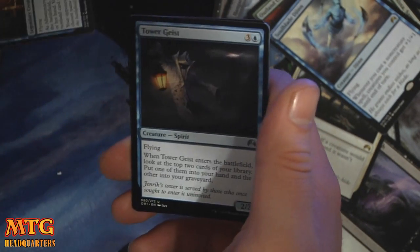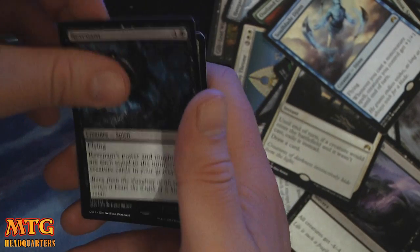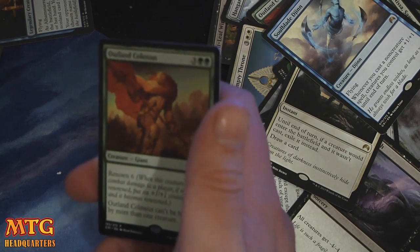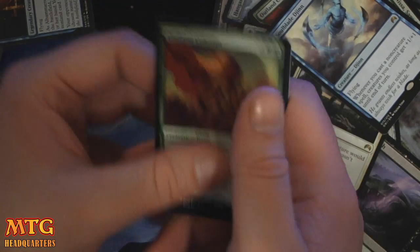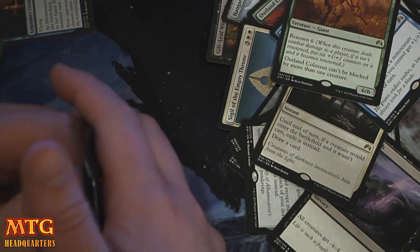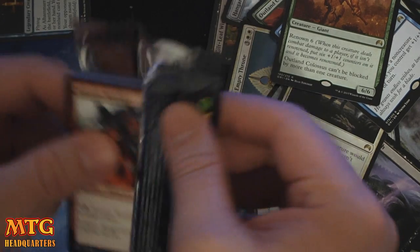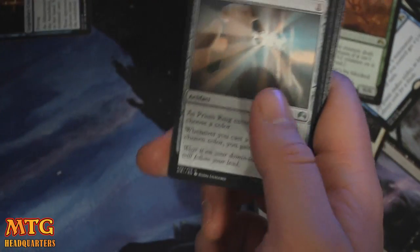Aethergrid. Towergeist. Revenant. And Ooling Colossus — five mana, 6/6 with Renowned 6. It can't be blocked by more than one creature. This might see standard play — what do you guys think? It's pretty powerful. 6/6 for five, basically they can't double block and it becomes a 12/12 once it gets through one time.